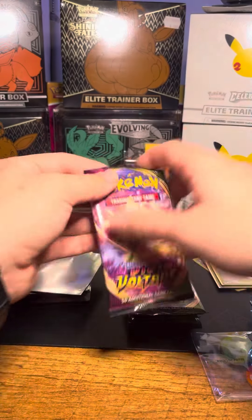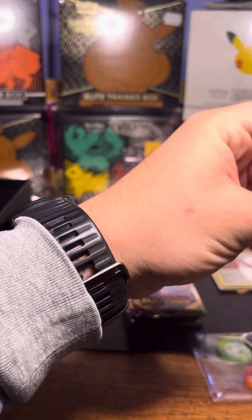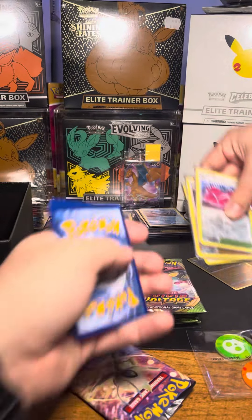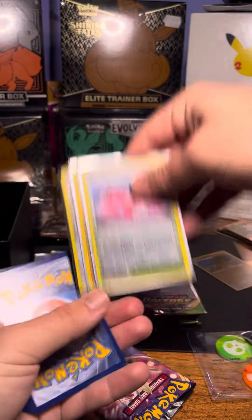It's part two of the ETB opening. I'm just going to get straight back into it again. The plan is to put all the pulls into this box here. These were the three from the last one — two reverse holos and the holo.